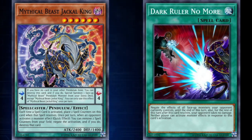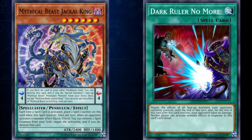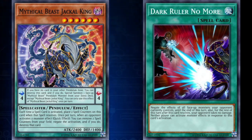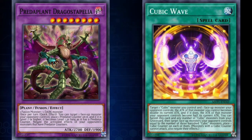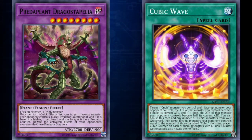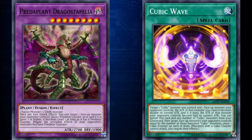Regarding a rule related to spell counters: if a card can put spell counters onto itself and it would be negated, it will no longer be able to hold spell counters, as being able to hold counters is part of its effect. Some cards like Predaplants and Cubics put counters on other cards, and those counters will not go away when the card is negated, as there is no effect allowing those counters to be held — they can just be held.